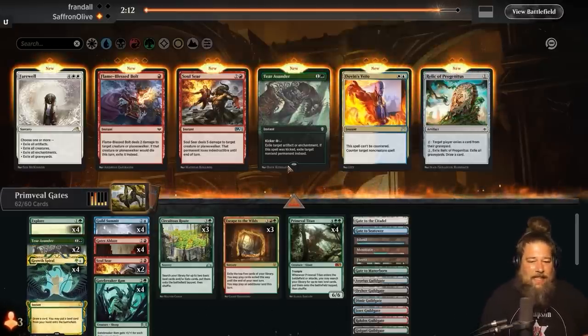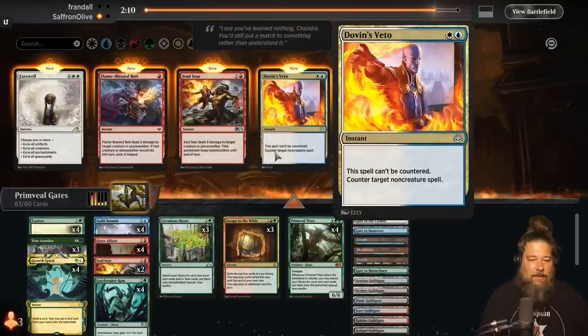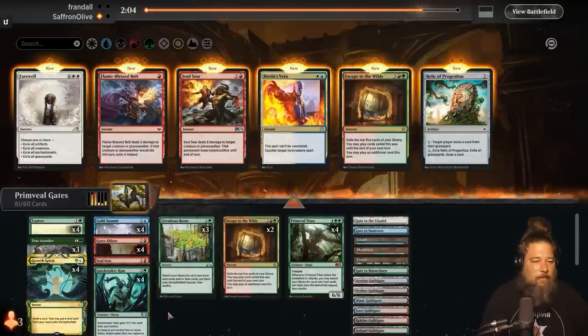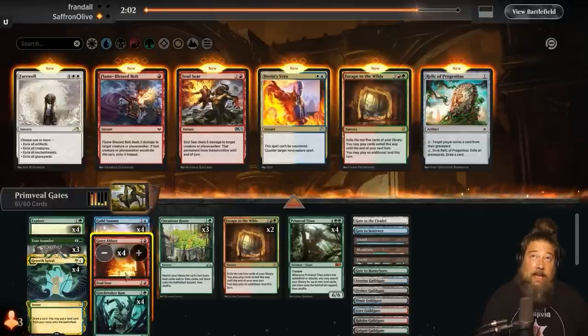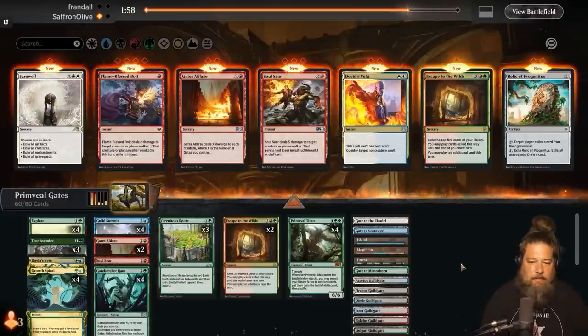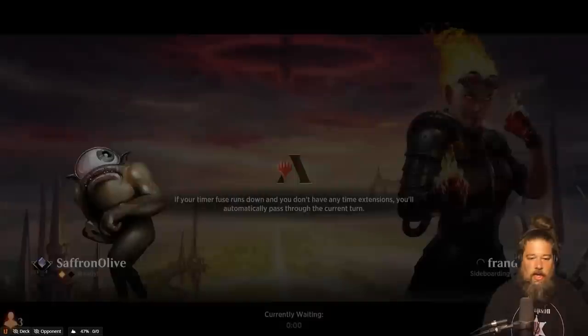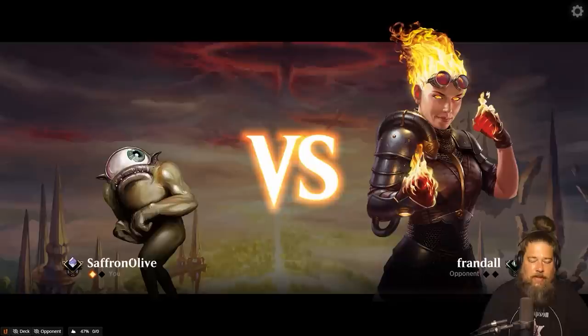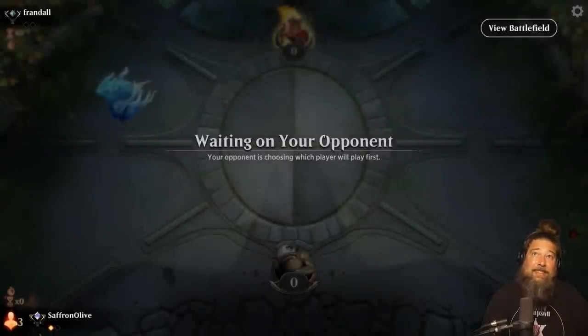Our opponent really valued getting rid of our Primeval Titan and Guild Summit, and did not really value keeping us off the Maze's End kill. Considering you could see the Maze's End in the exile zone, you need to focus on keeping us off the Maze's End win — not getting rid of Primeval Titan. Especially if you've got Wyrmcoil in hand with a black deck and tons of removal. That went way better than I ever could have imagined.